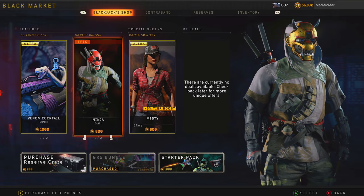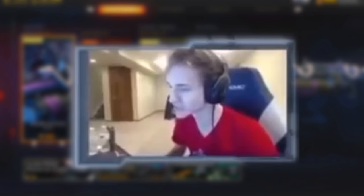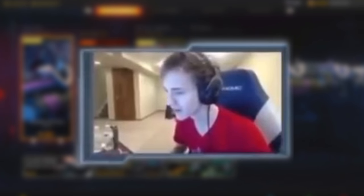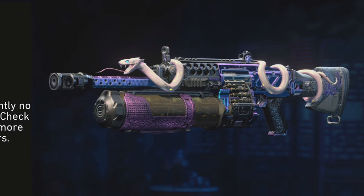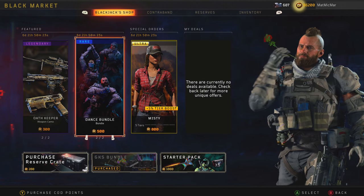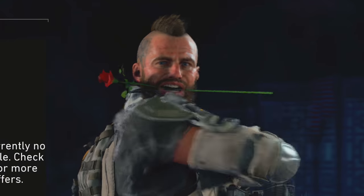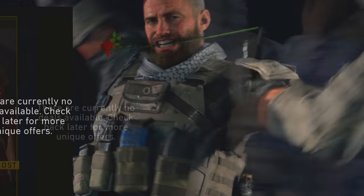It's called 'You Kiss Your Mother With That Mouth' - it's a Ninja emote. That variant is so sick! Dance bundle - stop showing me all this stuff, I can't even process what I'm doing. That's beautiful, it's beautiful!